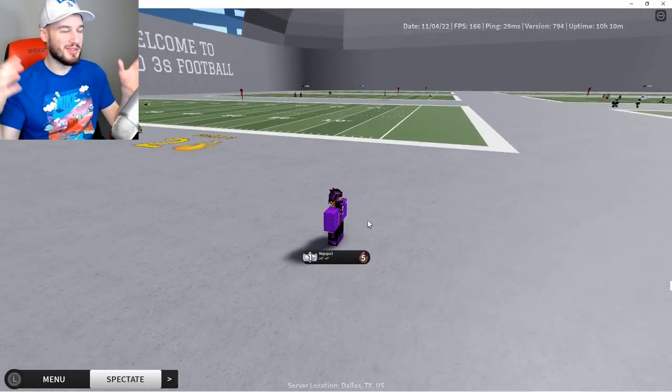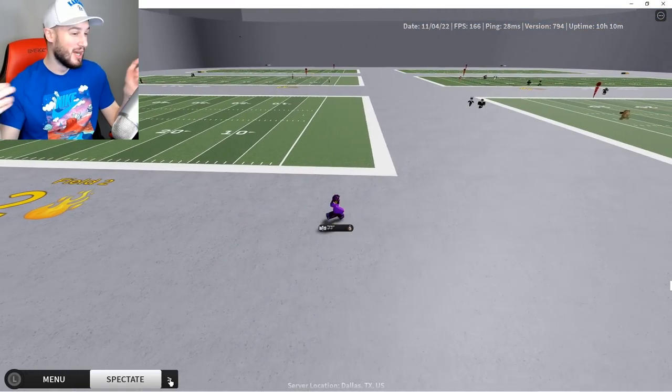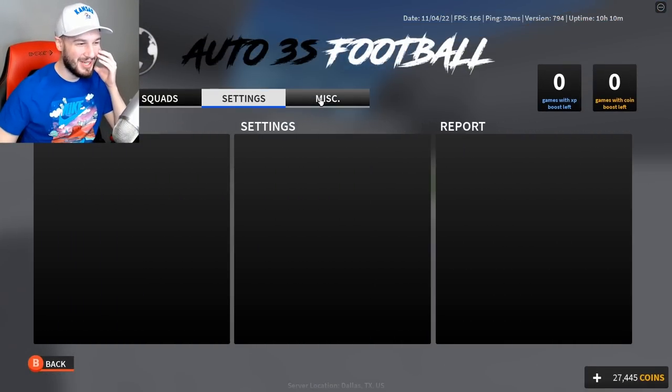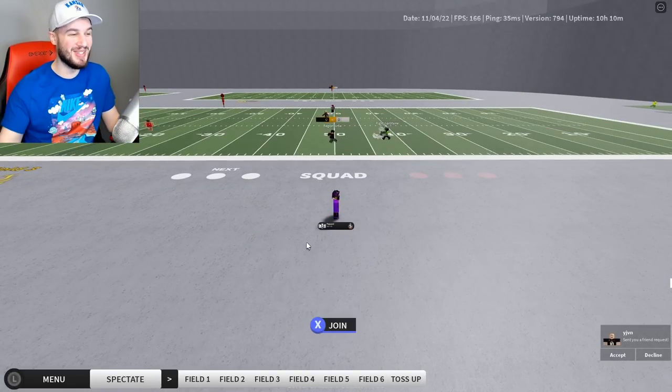Starting off at number 10, we got Auto 3's Football. Now I know what you're thinking — this game looks awful, the map looks horrible, I could make a better map in a week playing in Roblox Studio, and to that you are right. The menus have no icons, and looking at this game, I'm a little surprised it made the list, but in the current state of Roblox sports, this unfortunately is a top 10 game.